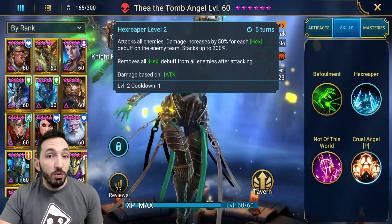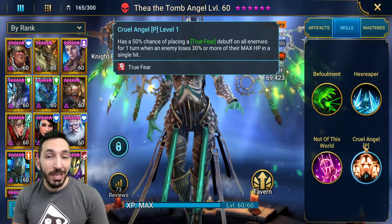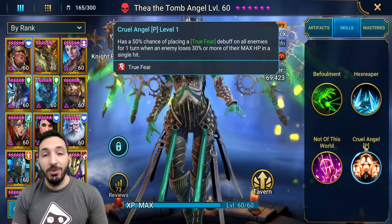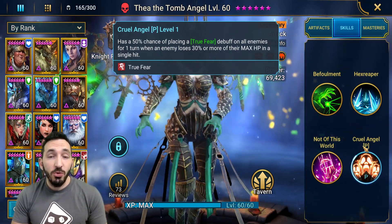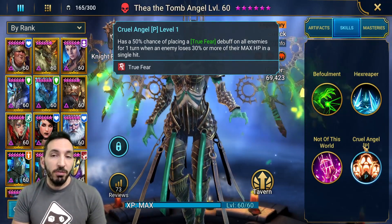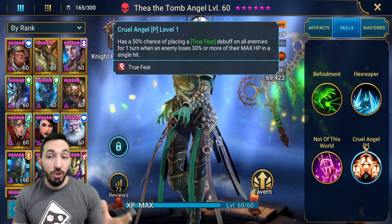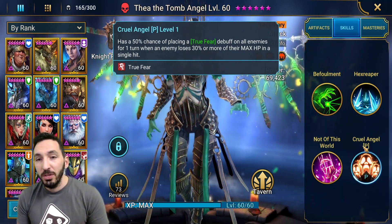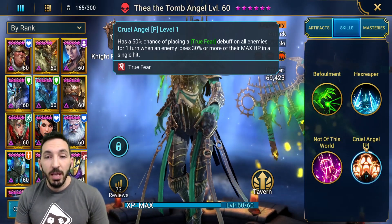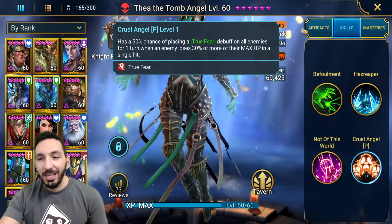Her passive, Cruel Anger, has a 50% chance of placing a True Fear debuff on all enemies for one turn when an enemy loses 30% or more of their max HP in a single hit. The issue is this skill requires accuracy to land, so not only is it a 50% chance, you also need accuracy. I think this needs to be changed so it cannot be resisted — just leave the 50% chance. The condition of nuking an enemy and also passing that 50% chance means this needs a little work.